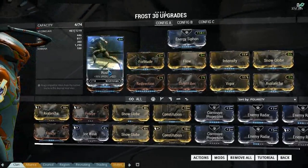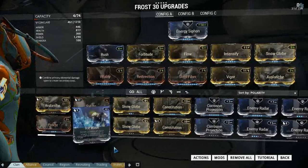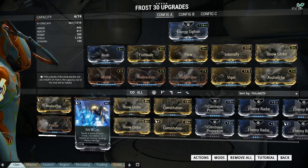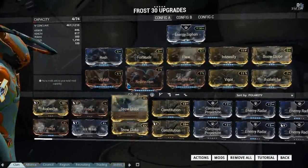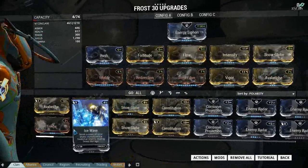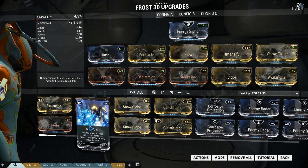Frost is a prime example — I use Frost all the time. We dropped his first and second ability: Freeze and Ice Wave. Ice Wave was an unmodded mod because I never used it. As soon as formas came in we dumped those two abilities straight away, just to be able to fit in a certain kind of build, so we've only got two abilities here.